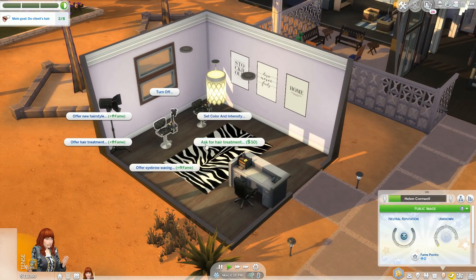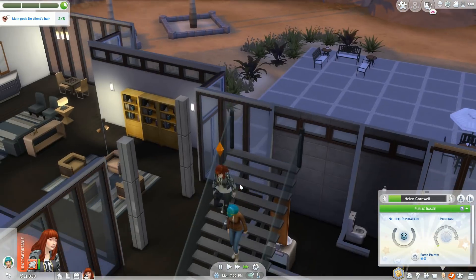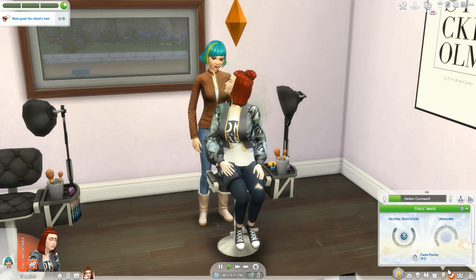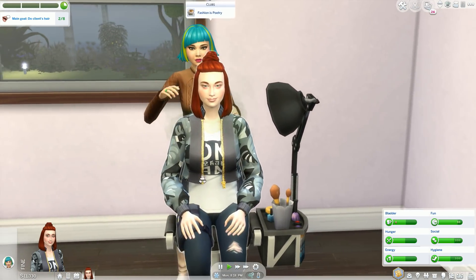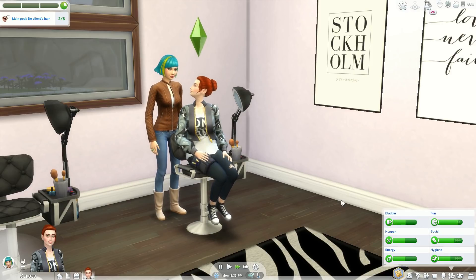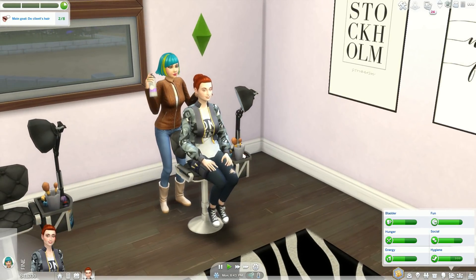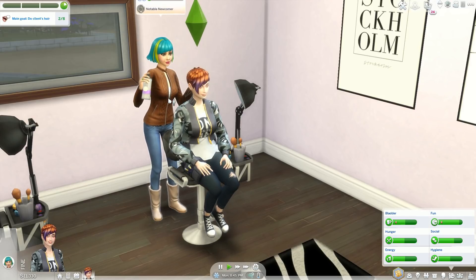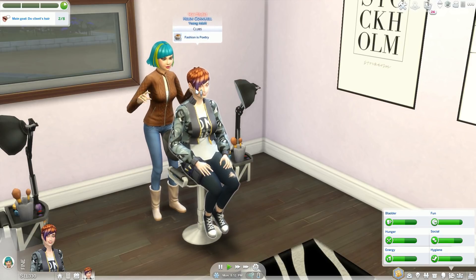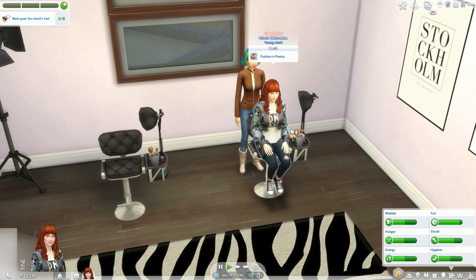We can also ask for a hair treatment ourselves — shall we do that? This is the last option; we've got to check out the whole mod. She said yes — we're asking a random stranger with no hairdressing experience to do our hair. She's just running her fingers through her hair — is this okay? I like the bun, the bun's kind of cute. Oh, she whipped out the scissors — I don't trust Vanessa with scissors. Oh my gosh, she dyed it! And it's back to normal — somehow we had it chopped, colored, and it still looks exactly the same.